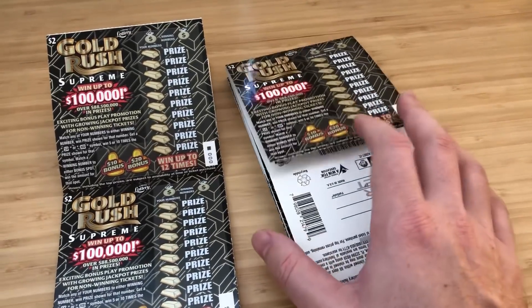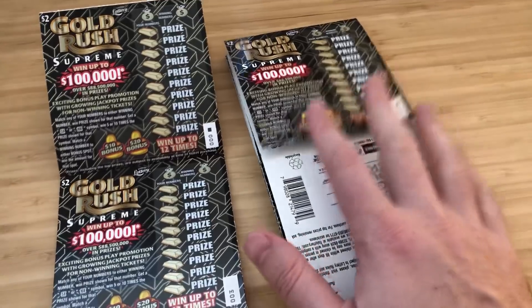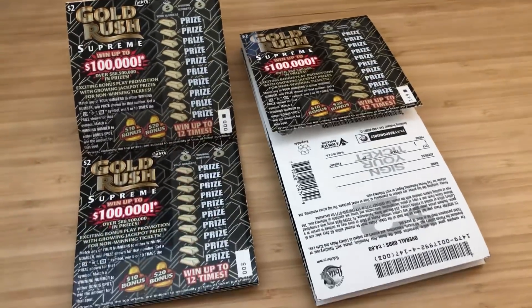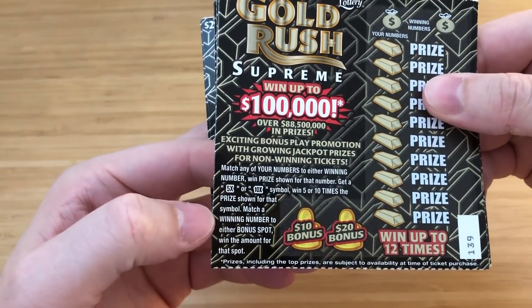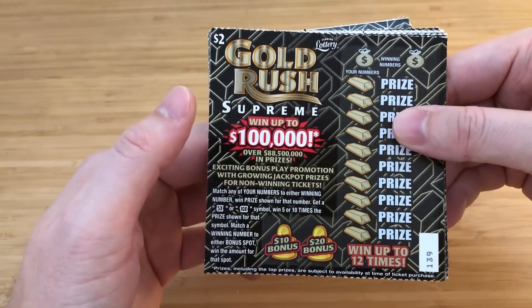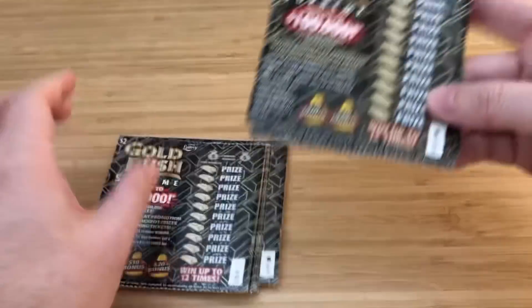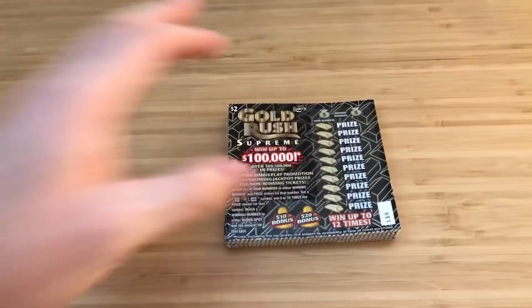I wanted to do $50 worth and the roll ran out, so he opened a new roll for me. I got the last 11 from this roll and these are from another roll. On this game we are looking for the 5x, the 10x, and if we can match these two numbers we can also hit the bonus. There is no gold bar symbol, so it's 139 through 149 and then 000 through 13. This is a $50 bet. Let's see what I can get back.